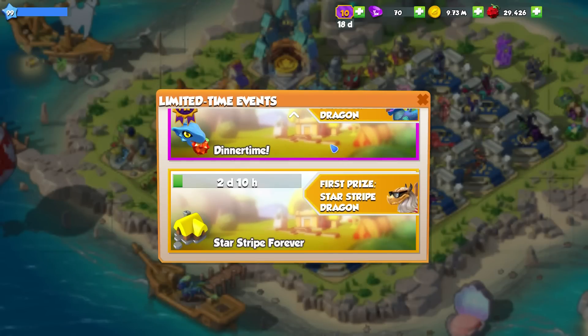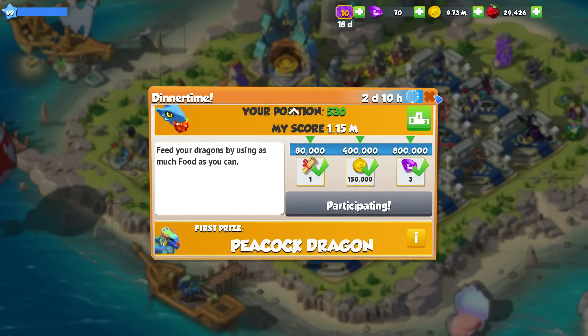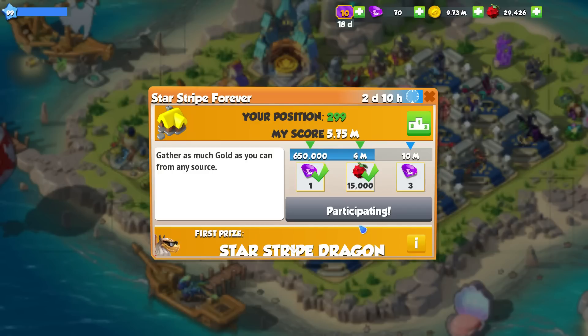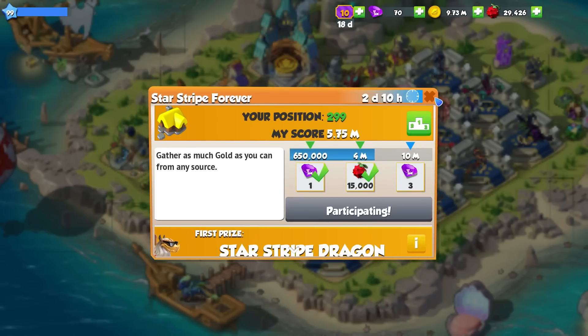There are actually a couple of events on. Obviously the dinner time one — we've already hit the gem, the max thing. So this is the VIP only one with the peacock dragon, which I don't really care about. And then we've got the starstripe forever with the starstripe dragon as the reward. Gather as much gold as you can from any source. I guess this dragon is really fitting, considering that it was the election — like, yesterday or whenever it was.